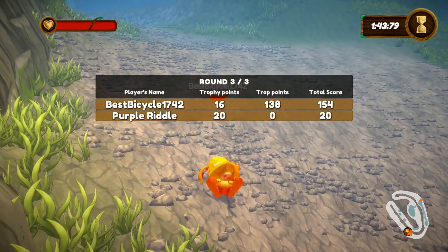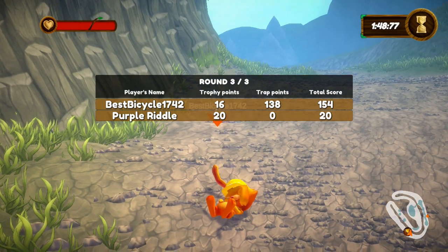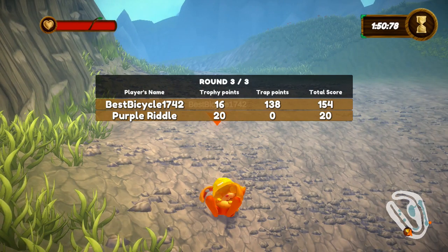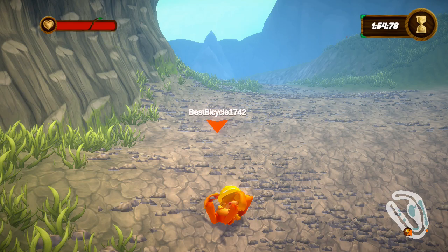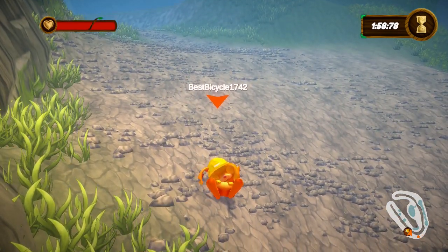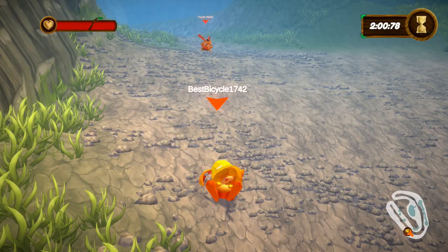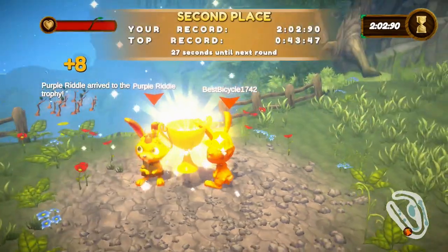As you can see here, we have a total of 154 points, which will lead to about 164 give or take when we get the 8 points for second place, and that is on top of what we already banked from the first win we got due to the glitch, so it is close to 300 points banked.